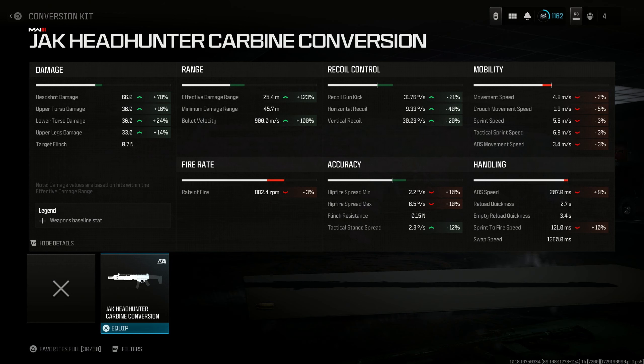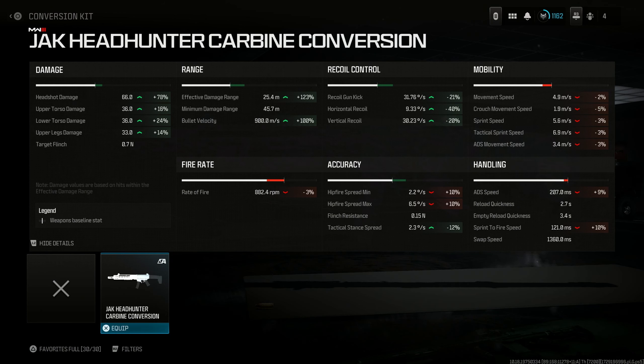For the best Rival 9 class setup — absolute meta. Start out with the conversion kit, the Jack Headhunter Carbine Conversion. This is going to improve bullet velocity, damage, recoil control, and gunking control. It pretty much converts this from an SMG to an SMG-AR hybrid, and I promise you guys this is going to outgun the MCW at any range. Then for the optic, just to have cleaner sights, I like to use the MK3 Reflector — just a standard CDL optic.